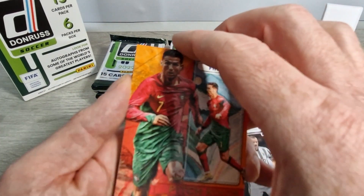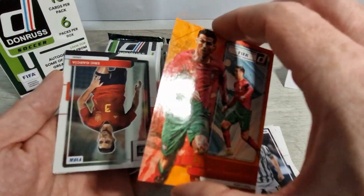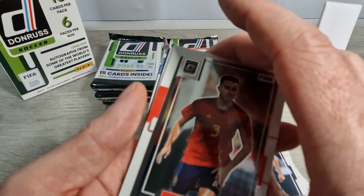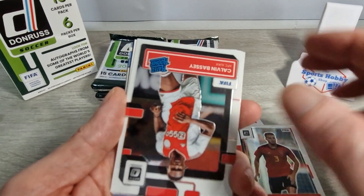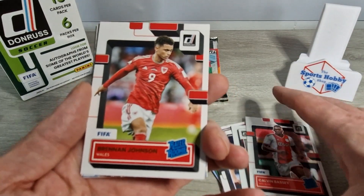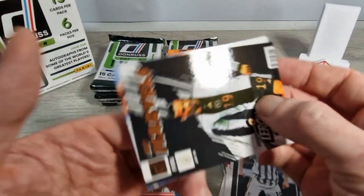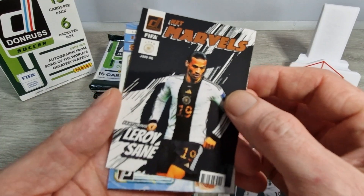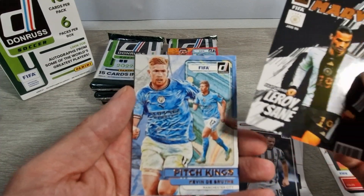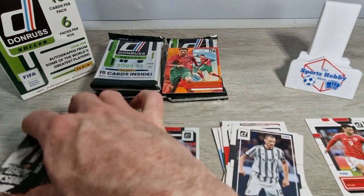We have a nice orange Cristiano Ronaldo Pitch Kings - the orange ones are some of the hits in the box. Underneath we've got an Eric Garcia Optic, not numbered but lovely all the same. Then we have a Calvin Bassey rated rookie optic, Brendan Johnson rated rookie, a nice Net Marvels of Leroy Sane, a standard Pitch Kings Kevin De Bruyne, and an Elite Series Joshua Kimmich.